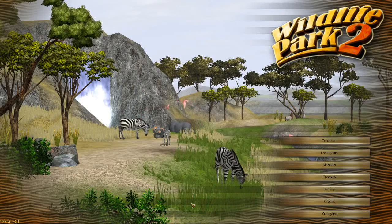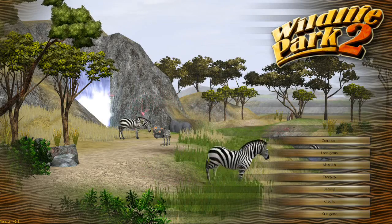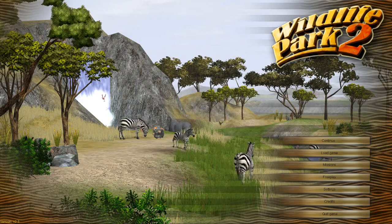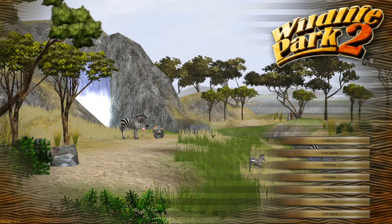Hello everyone and welcome back to Wildlife Park 2! We are here getting ready for another mission. Oh, look at the flamingos! I just love when the flamingos are flying around. I love this loading screen because it's so dynamic - there's a little baby zebra walking around. Oh my goodness, just popping up out of nowhere! That is just so cool.